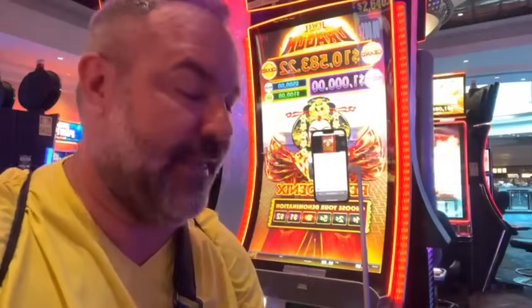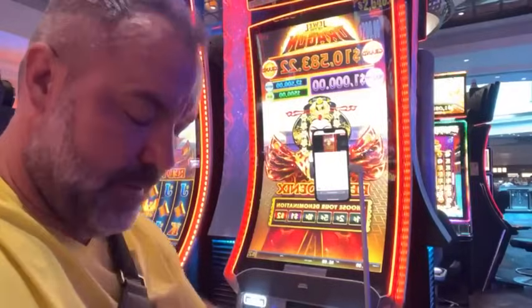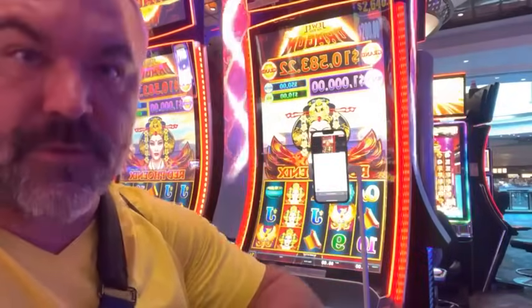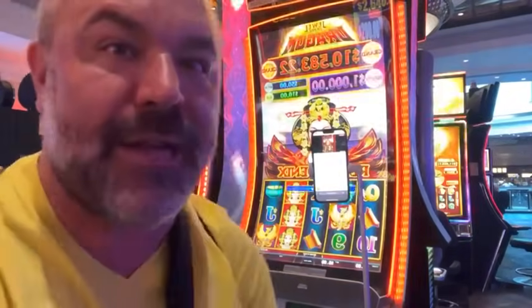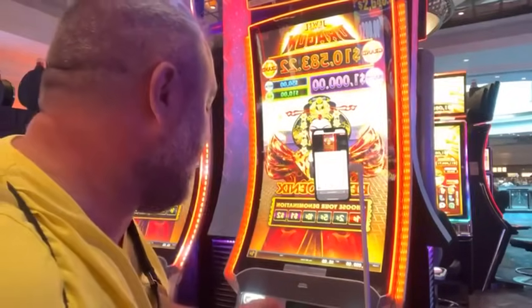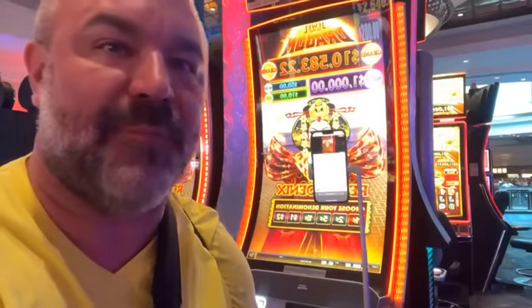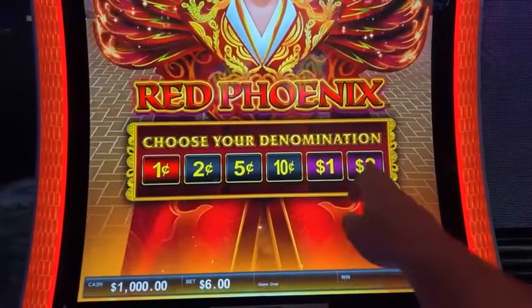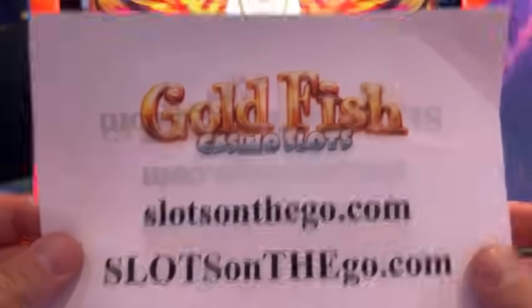Check it out, let me know what you guys think. We'll talk about some other features while we're going. We're going to play Red Phoenix, and Mr. Hand Pay has twenty thousand dollars in TITOs to play with today. We're going to do a lot of max bets. Slots on the go dot com — if someone wants to put that in chat, I'll try to pin it. It'll take you guys right to where you download the app. All right, we're going to give you guys an hour of play today.